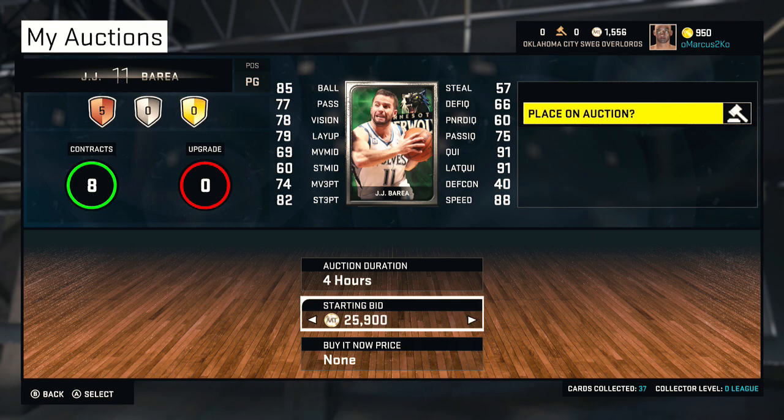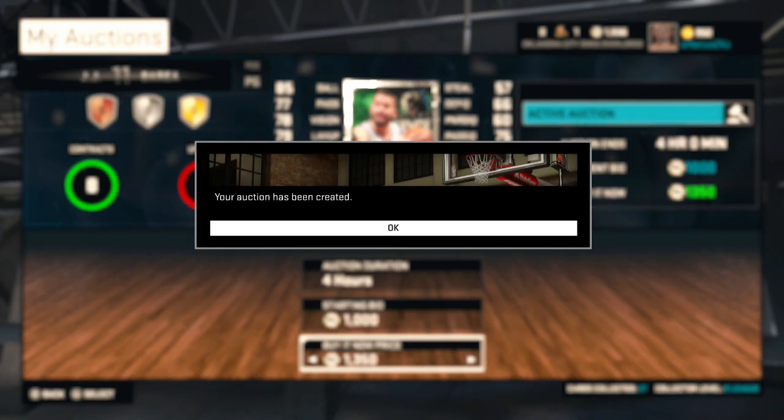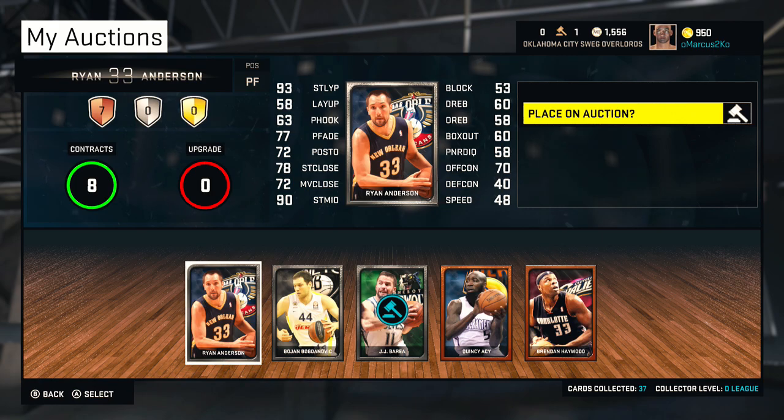Since there's not a lot of players on the auction, I can get away with selling JJ Borea for a little high, but not 25k. We're gonna start the price at about 1k My Team points and end it at 1.3k — that's a very reasonable price for a pretty good shooter.